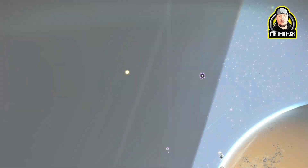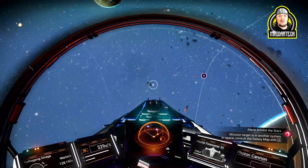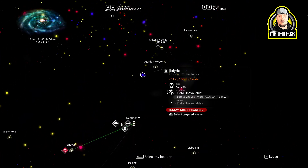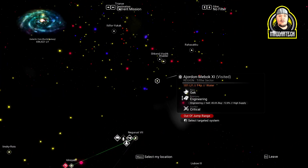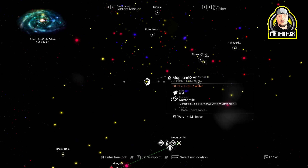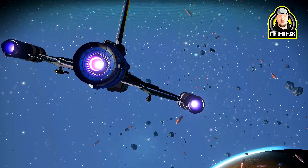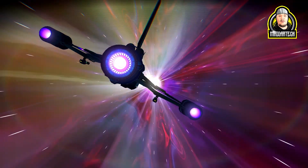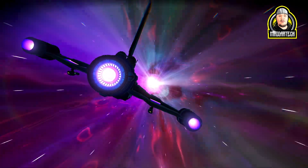Okay, so we got our S-class freighter. Now what do we do? We're going to go get some salvage frigate modulars so we can buy some base building parts for the freighter. You can do this in the Geck system, Corvette system, Viking system — it doesn't matter which one you choose.